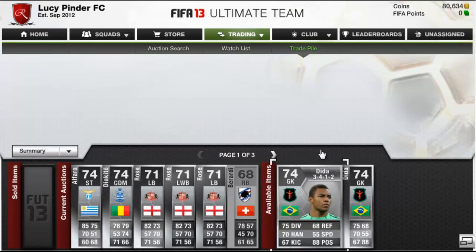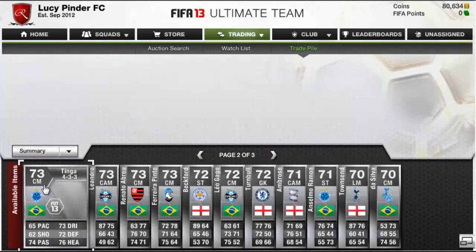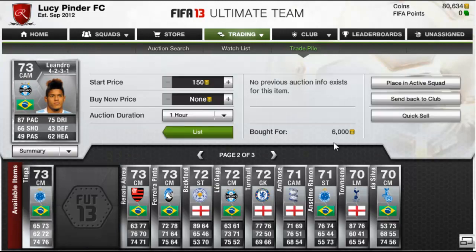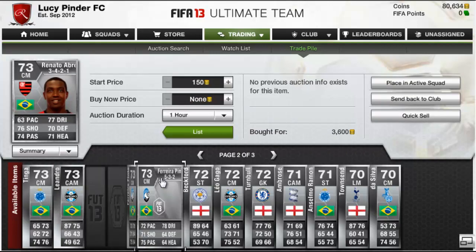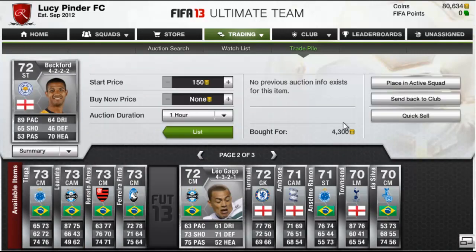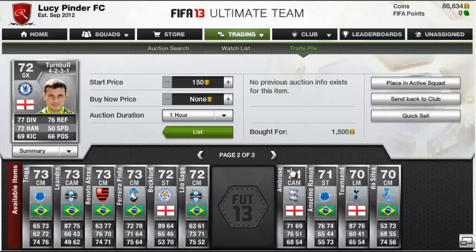I decided to buy a whole bunch of silvers, starting with this Adida for 7,100, then another one for 8,300. Here we buy a Tinga in a 4-3-3 for 2,000 coins. This Leandra has been converted to a CAM, bought for 6k. This Renato for 3,600 and then this Ferreira for 1,500. A Jermaine Beckford for 4,300 and this Leogago at center mid for 2,100, and a Turnbull for 1,500 coins.